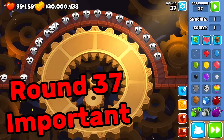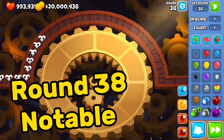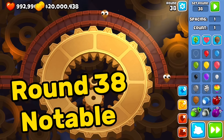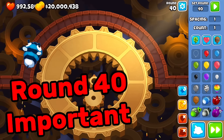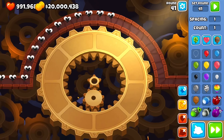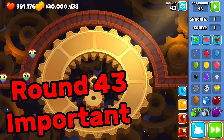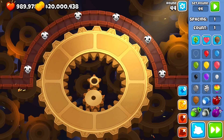Round 38 is notable — leads and two ceramics at the end, can be tricky. Round 39 is fine. Round 40 is important: the first MOAB, you need to be prepared. Round 41 is fine. Round 42 is pretty important — camo rainbows appear, so you really need decamo or a strong camo-detecting tower. Round 43 is important because of lots of ceramics, especially on harder maps.